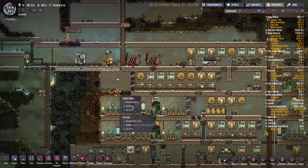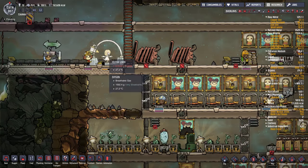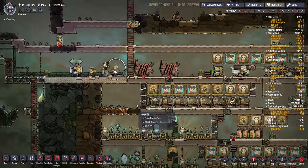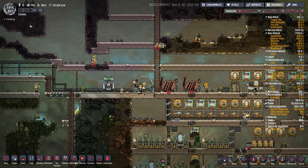We got our suits being made — we have two made so far. Let's get Bubbles in one to keep their mood up and stress low.